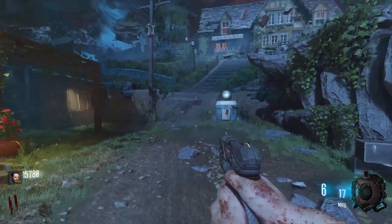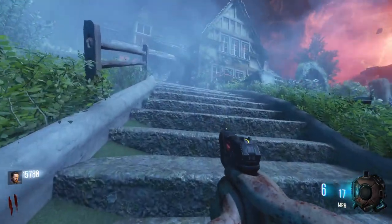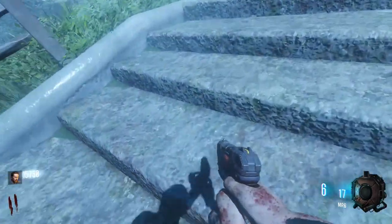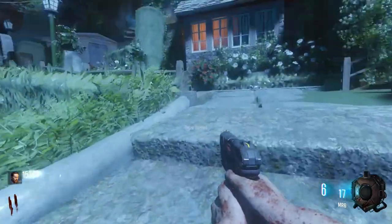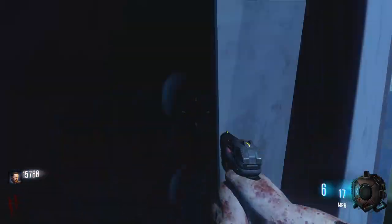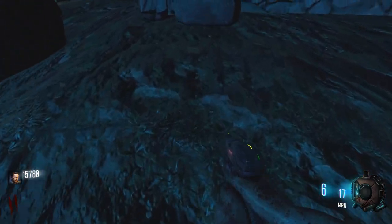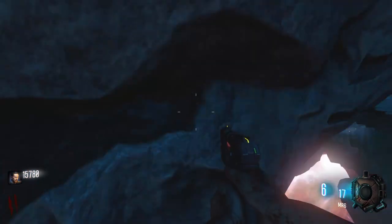Alright, it's time — let's do it. I'm gonna go ahead and hop on up. Can we actually walk on the staircase? Kind of — I'm clearly partially in the ground, but we do have collision here. And going to the left here, we have a little shed. Not much going on inside of it and collision ends right around here.